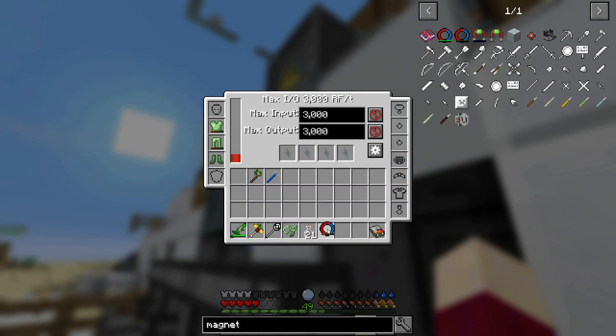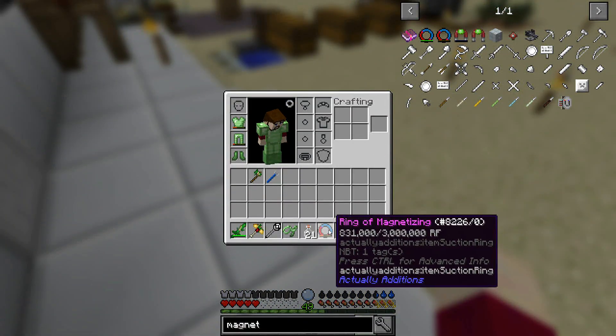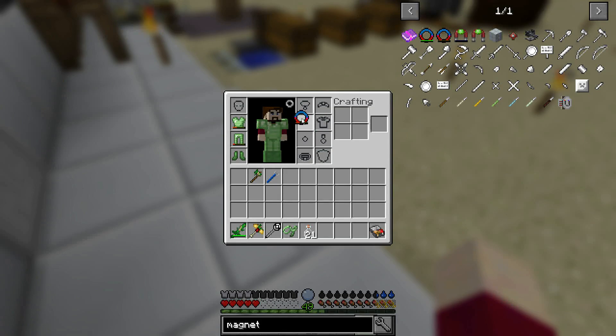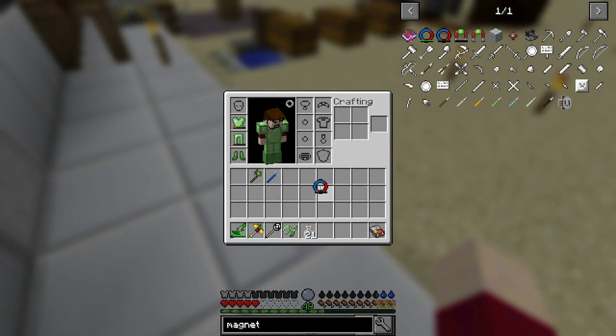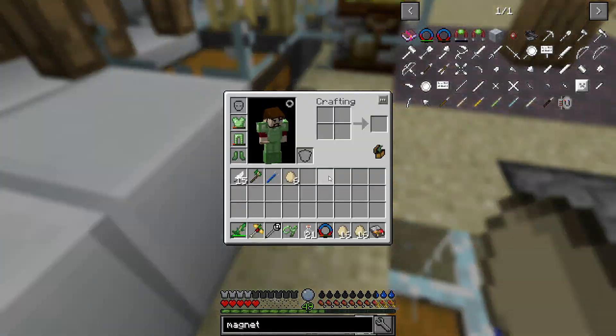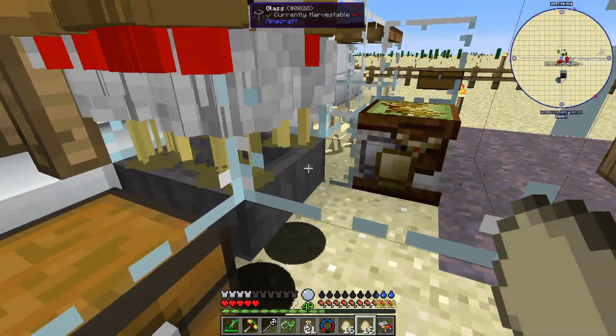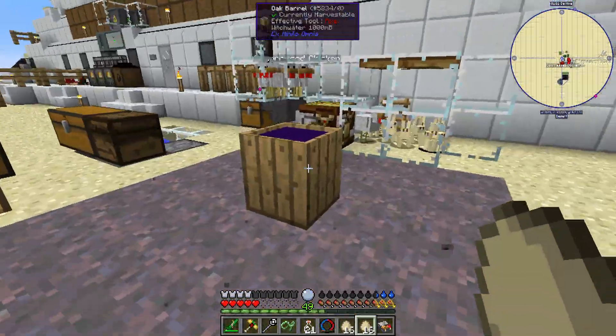We'll charge this thing and pop out here to see if we can charge it in the capacitor bank - yes we can, very nice. Now if we put this onto our character - that thing holds a lot of power. We'll go ahead and put this here. In our baubles menu? Doesn't look like it. We can put it in our offhand. In general it seems like - yes, I would say that is working, we are picking up all of the stuff!